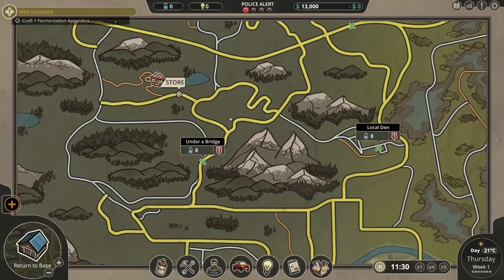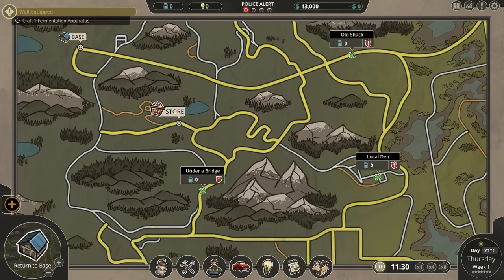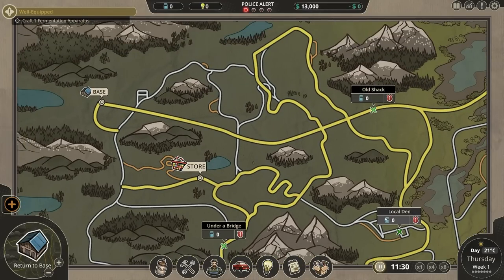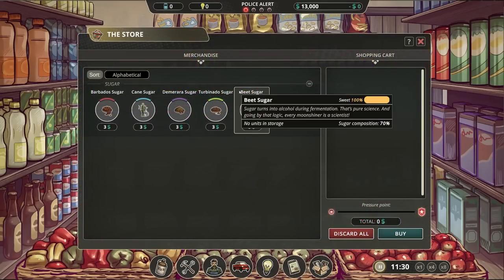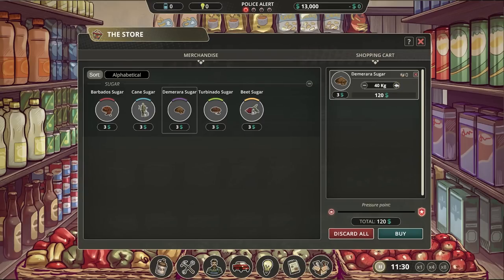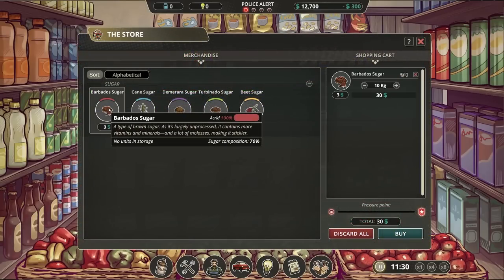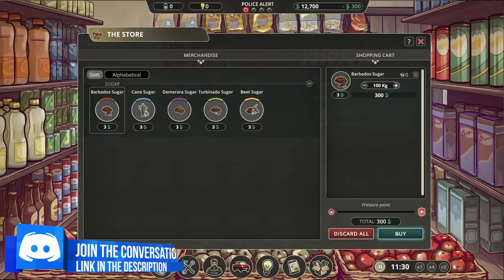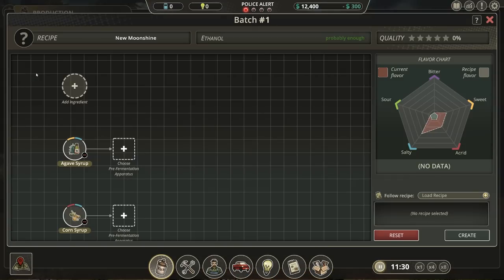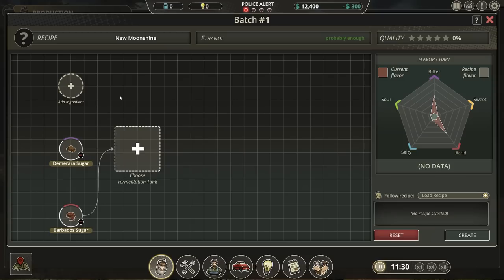Let's go to the map. This map is actually kind of interesting — this is where our base is, up in the mountains. We've got a couple of spots where we're going to be able to sell our product: the old shack, the local den, and also under a bridge. For now I'm going to go to the store and get some Demerara sugar — 100 kilograms — and also Barbados sugar — another 100 kilograms. There is another recipe we're going to make before poor man's tequila, and that's going to be with Barbados sugar and Demerara sugar.